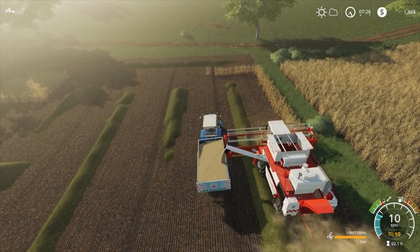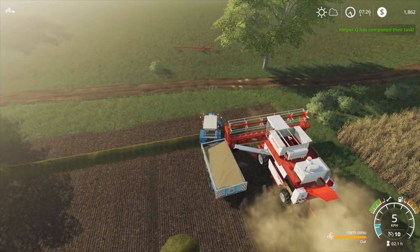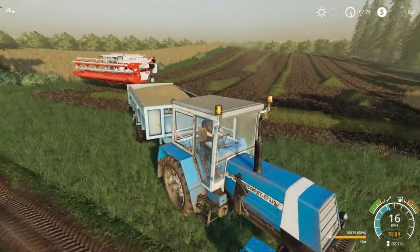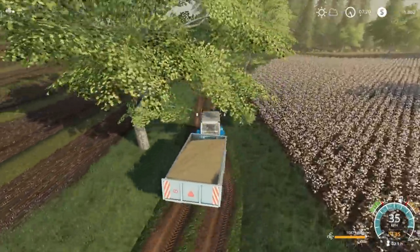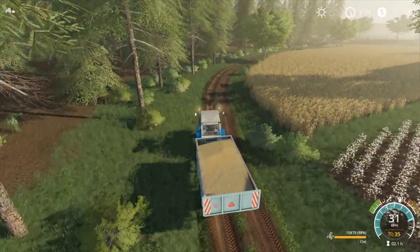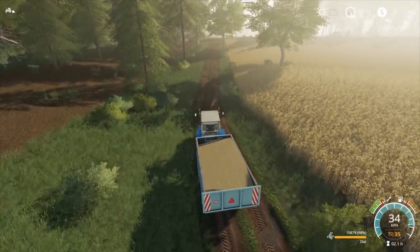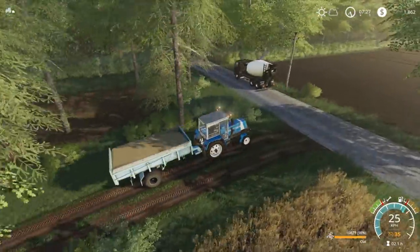Let's see how we go getting the header through here. There we go - there's the tiniest little bit left but he's empty so let's not worry about that. There's going to be an extra bit we don't really need. We'll head up to town and take this load of oats in, get rid of it - we'll probably get about 13,000 to 14,000. Not a massive payday but payday enough.